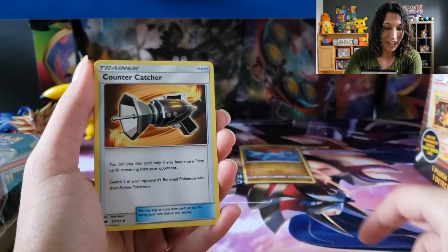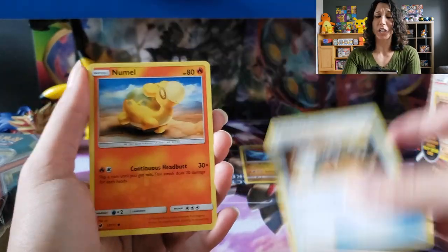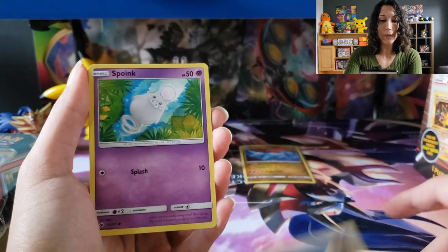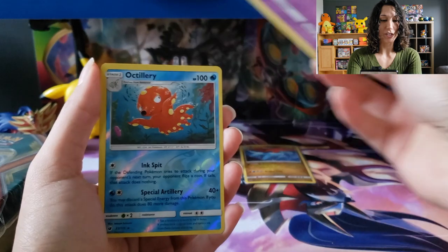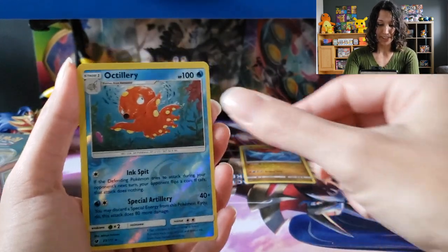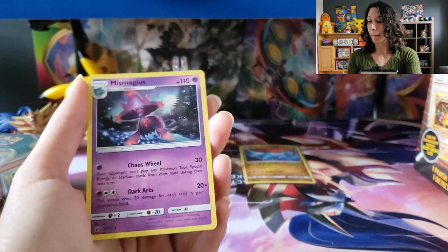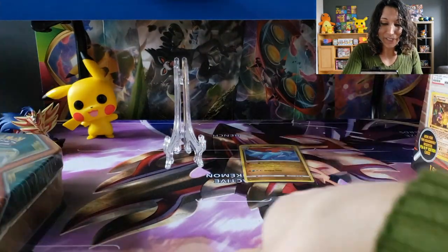Hakamo. Togedemaru. Snubbull. Wynaut. Swablu. Spoink. A lot of funny cards. Chimecho. Ooh, Azumarill Reverse — that's neat. And Mismagius, the ghost Pokemon. For the rare. So, that's the first pack. Awesome.